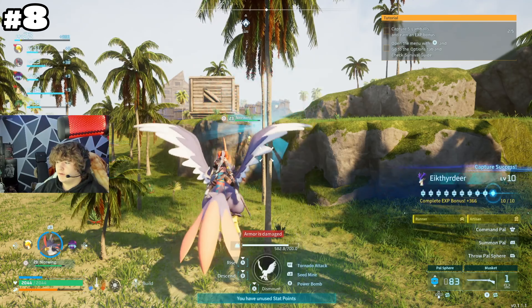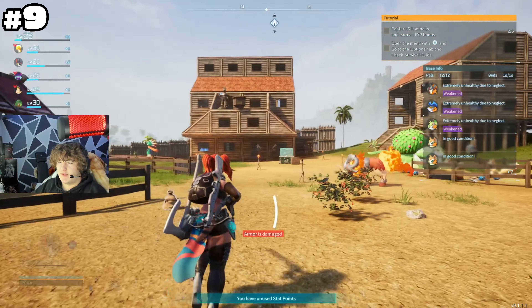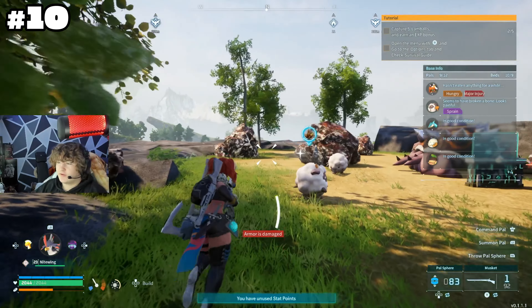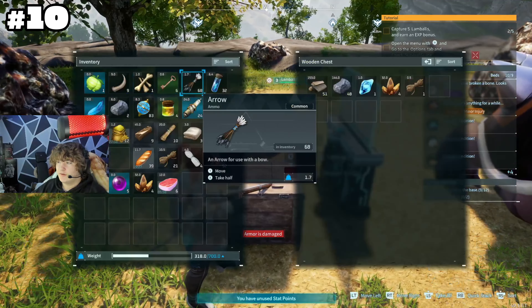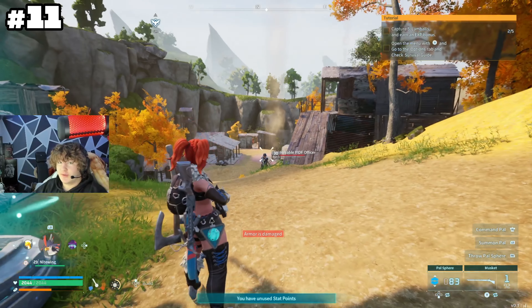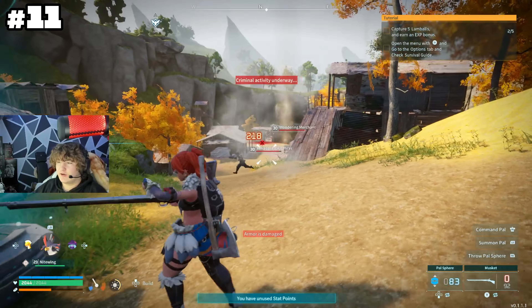Here is a base tip. You want to have specific bases for specific material farms. For instance, one base with stone and wood so they prioritize that and it doesn't get mixed up. Another base can farm berries, wheat, and food. A third base can handle mining ore. For the ore base you'll need the Bowser-looking pals to mine, sheep to carry the ore to the crate, a sweeper, and a water pal to make food. You go pick it up and return to your main base — that simple.